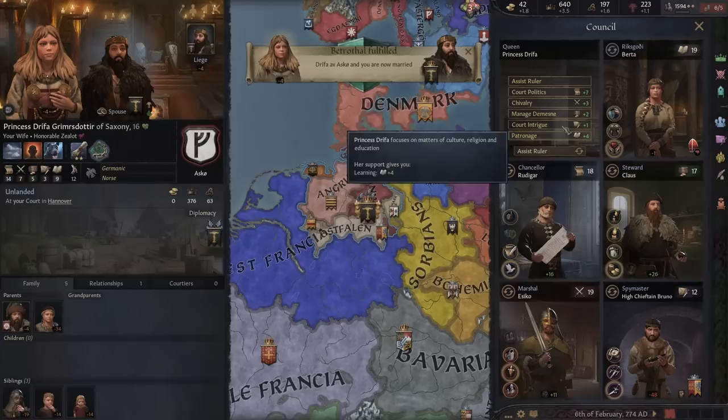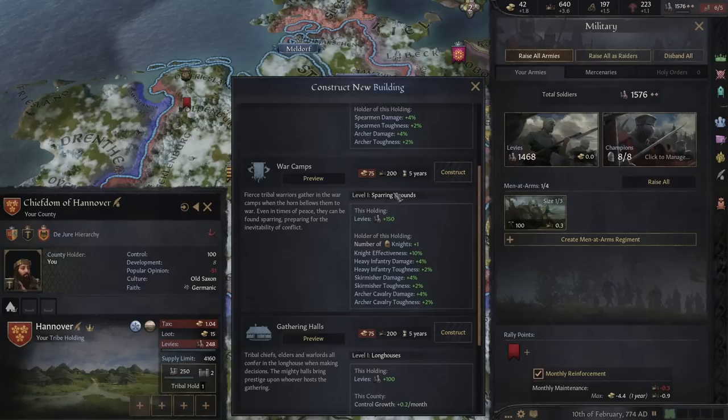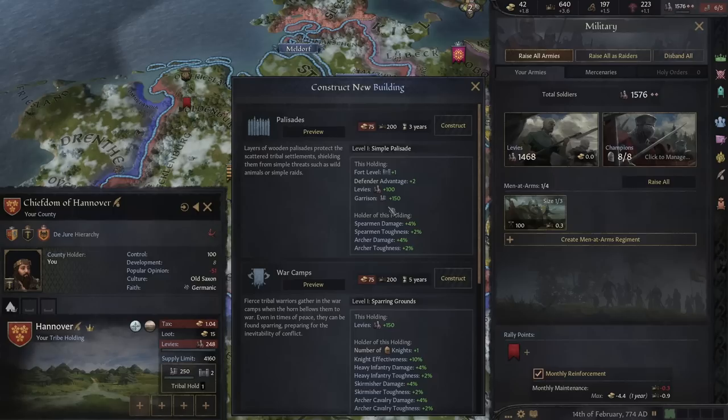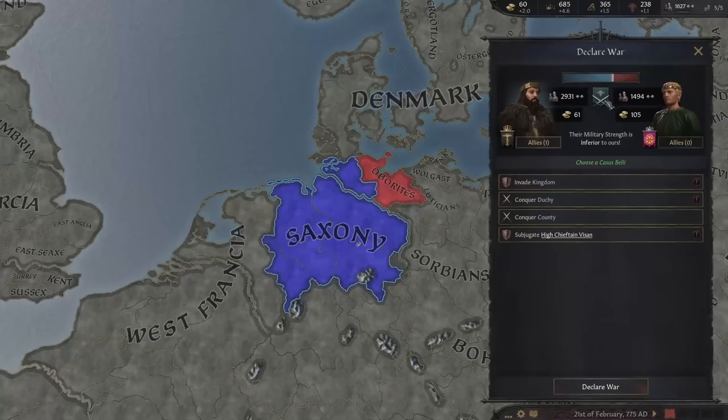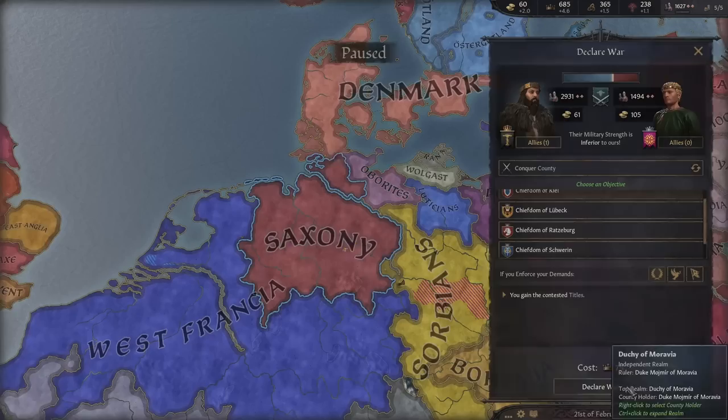We finally got married. She can go on council and she's not bad — putting her on a prestige-focused task. Being tribal means we need prestige to recruit men-at-arms. War camps are great investments — they give an extra knight for every one we build plus more levies. We're a bit more powerful than this neighbour now, so we'll keep taking counties until we get more fame.